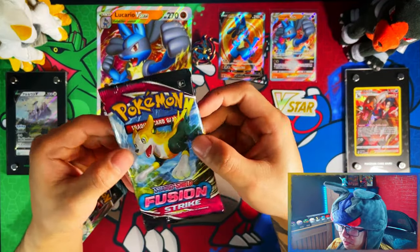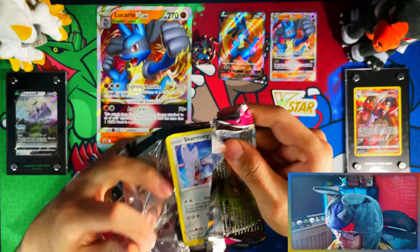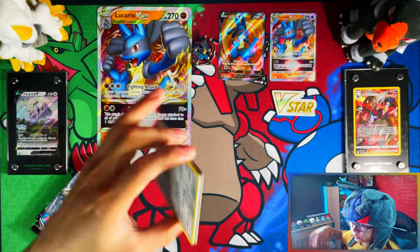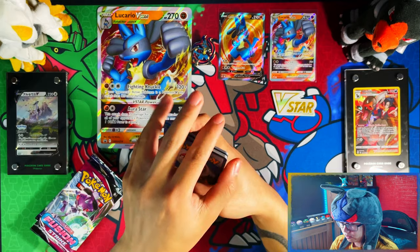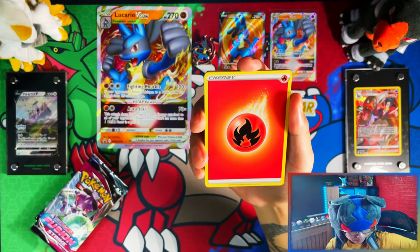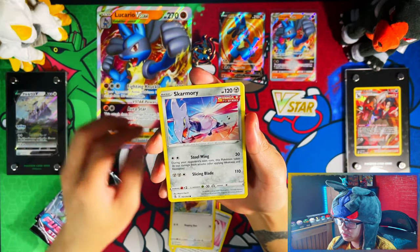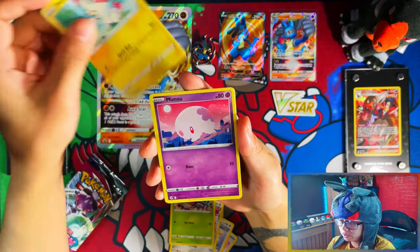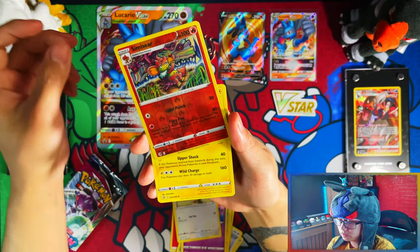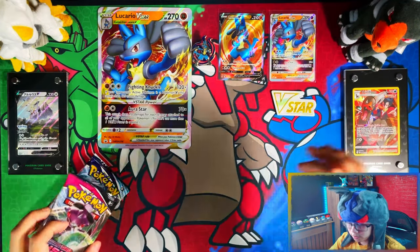My luck from these collection boxes hasn't been that great — I don't think I've pulled anything good out of any of the packs so far. Really and truly the only good thing to come from these is the promos themselves. We have a fire energy, and as always double code cards. Fire energy, Ninetales, Bewear, Bellibolt, Squamory, Shelmet, Castform, Meowth reverse, Simisear, and non-holo Electross. So first pack was a dud.